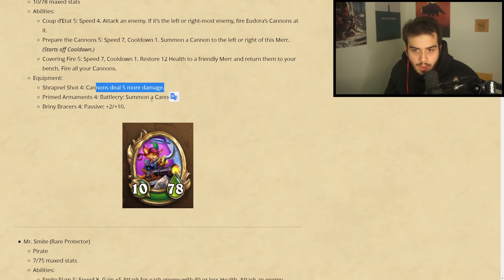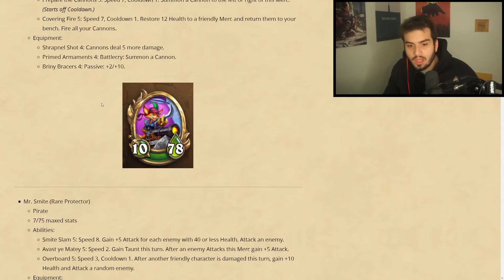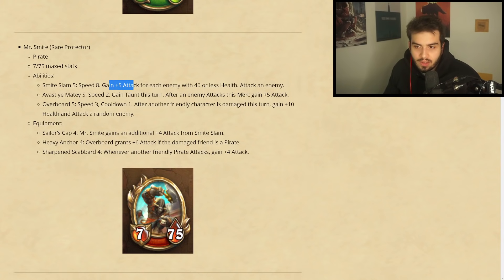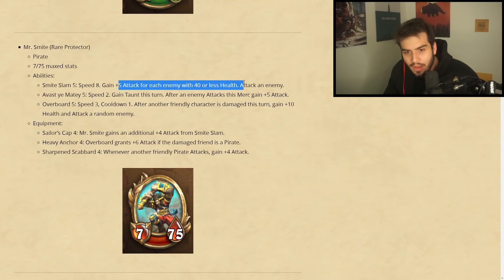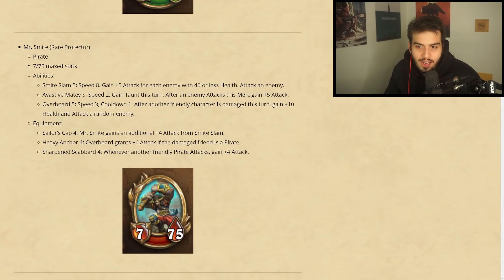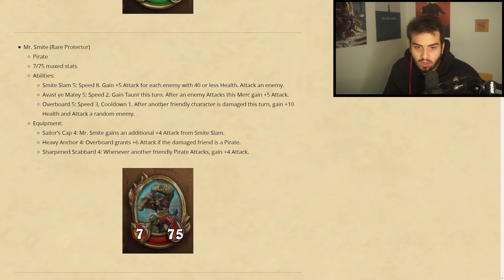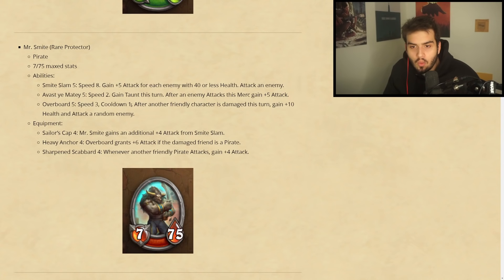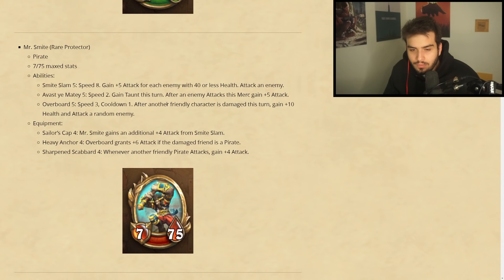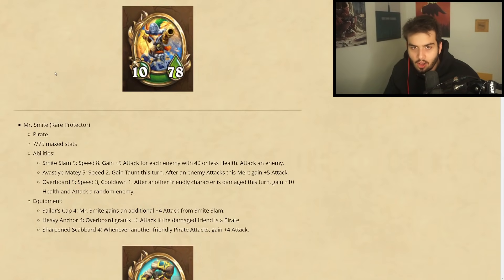Primed Armament battlecry: summon a cannon — so when she enters, she just summons a cannon. All the pirates so far look really cool. Mr. Smite is a pirate with 7/75 max stats. Smite Slam: speed eight — gain plus five attack for each enemy with 40 or less health, attack an enemy. It is kind of slow. Avast Ya Matey: speed two — this turn, after an enemy attacks this merc, gain plus five attack. That could be really good if your opponent is attacking a lot, especially against lots of fighters. Overboard: speed three, cooldown one — after another friendly character is damaged this turn, gain plus 10 attack and attack a random enemy.